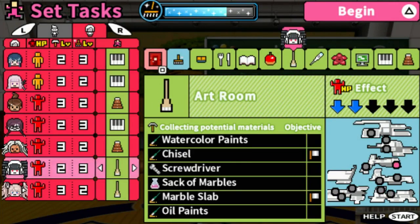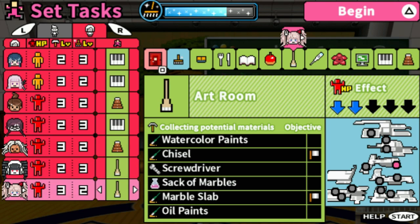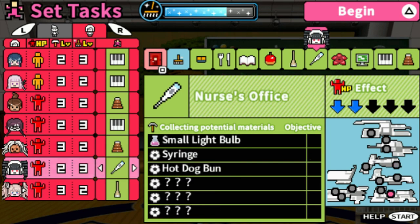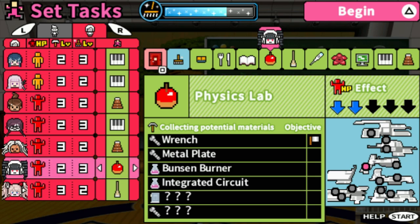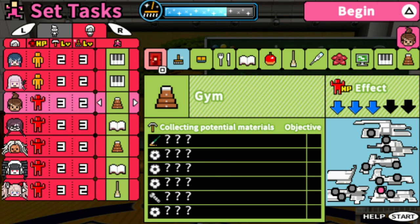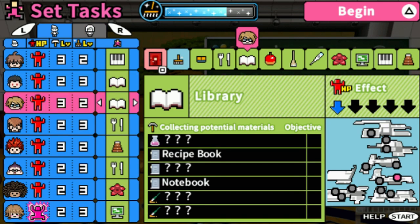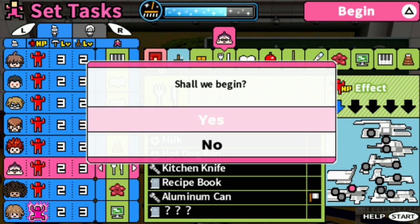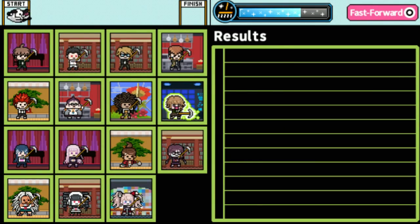We have to spend a couple of days cleaning up. But right now, for the most part we just want to look for materials. Let's put her in the library as well, and let's go ahead and start looking for items. We found a recipe book, desk cloth, soccer ball, and whistle. Nice.